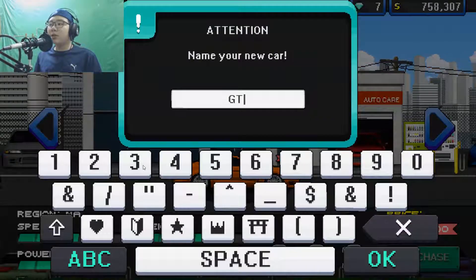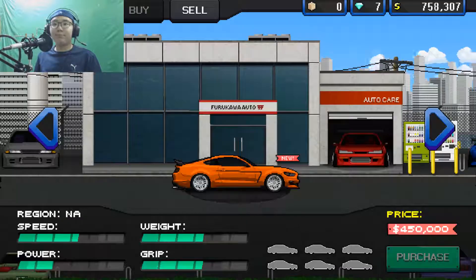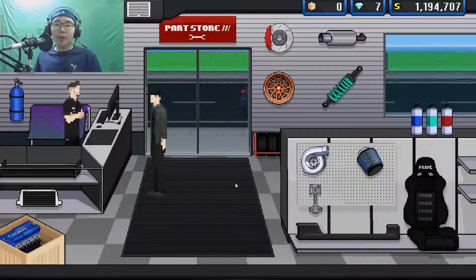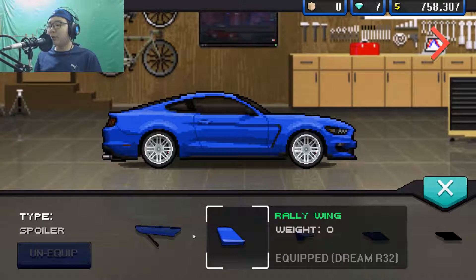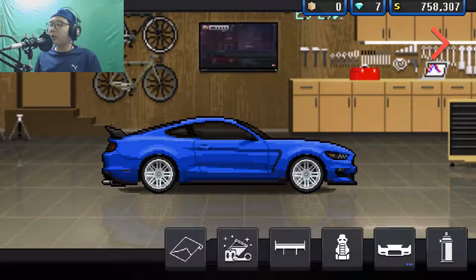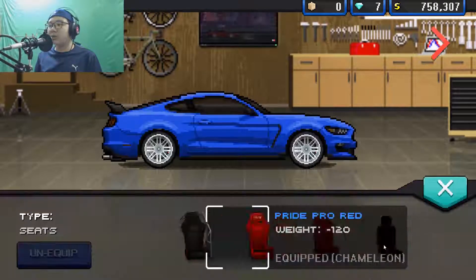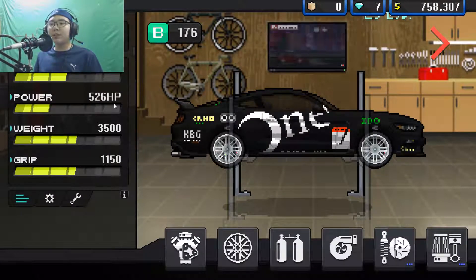I'm actually gonna buy the GT350R, so goodbye Impala. 450 — Jesus. All right, GT350R — just like that. I'm gonna buy all the parts and we'll see you in the garage. So we have the GT350R here, and let's go equip some stuff to it. Stock wing for now — I'll upgrade later. Stock 526 brake horsepower, not bad, tops at 371, actually kind of low.